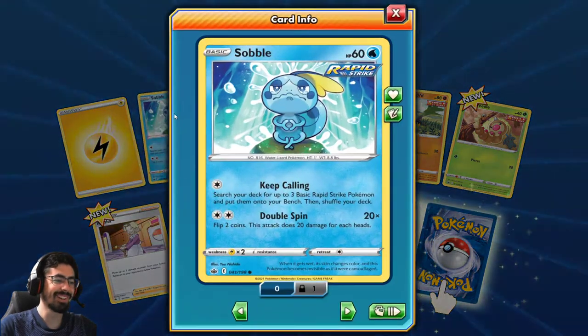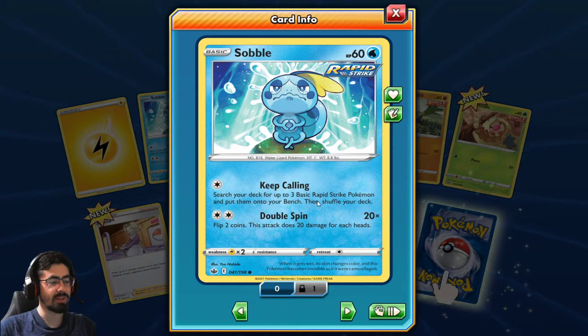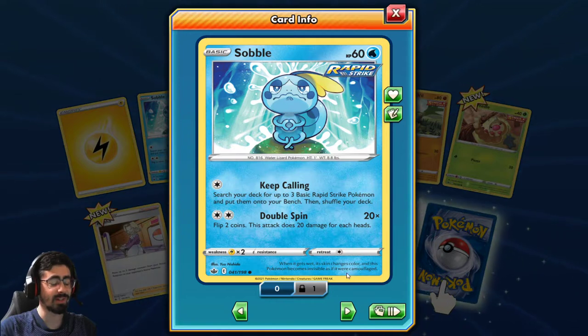Oh, Sobble! It's such a pathetic Pokemon, it's just so cute. It tries so hard, it just looks so sad constantly. Search your deck for up to three basic Rapid Strike Pokemon and put them onto your bench, then shuffle your deck. Basically a better Korrina, but only for Rapid Strike - which is not bad.